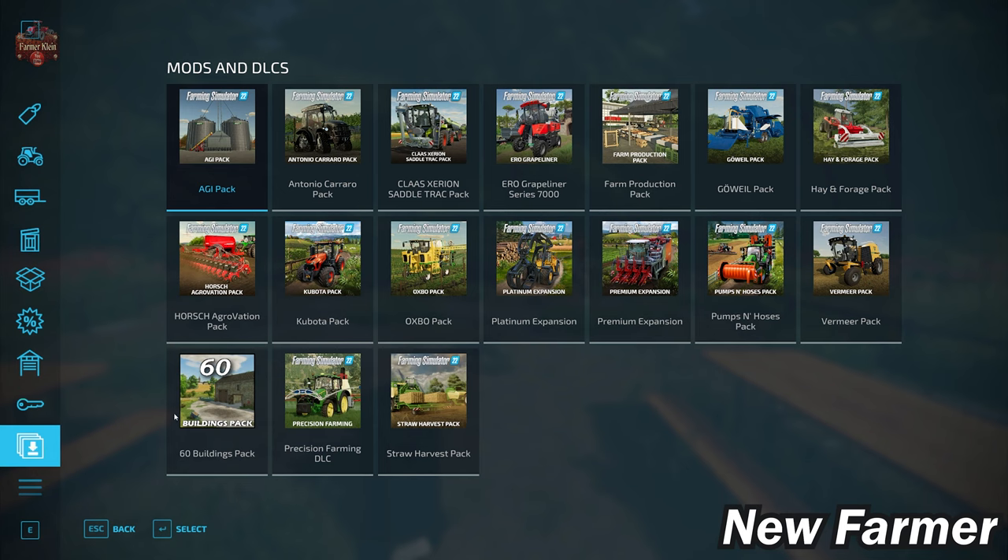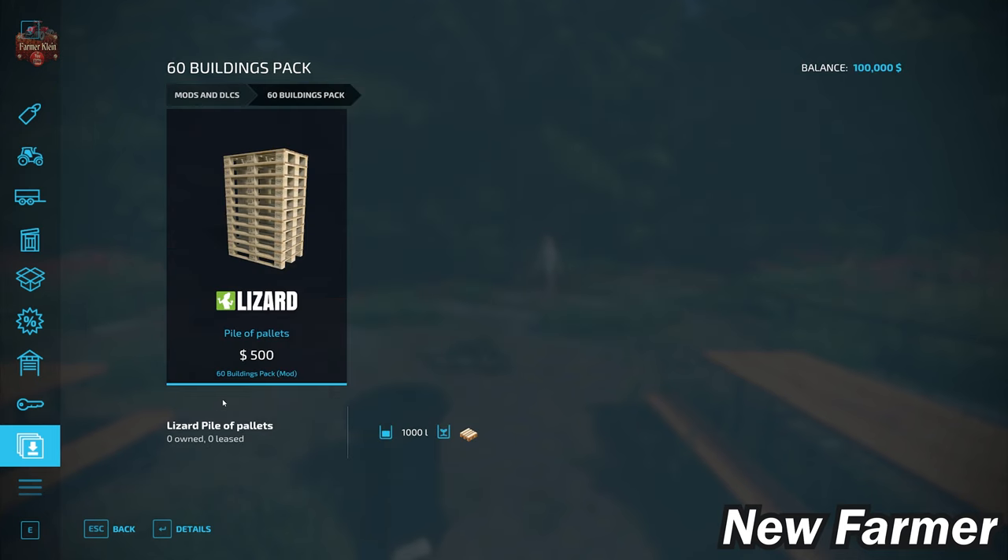With respect to mods and DLCs, the map doesn't have any custom vehicles or implements, but we have a 60s building pack which is part of the required mods, and it does have a pile of pallets that we can buy at the shop.